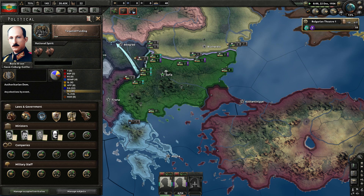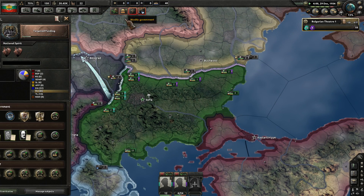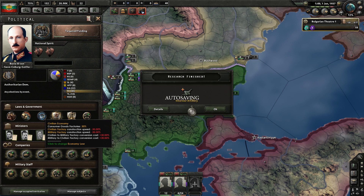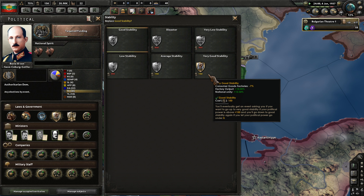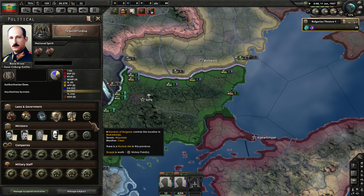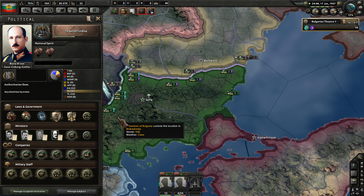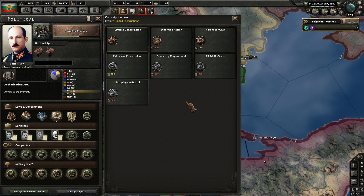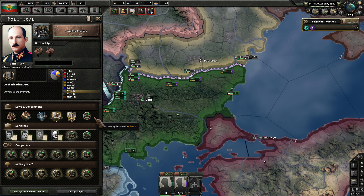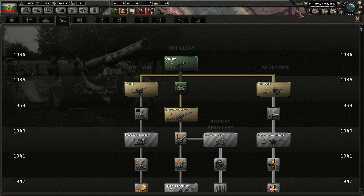Let's go targeted funding next to get those two extra civilian factories. We have no current national decisions to worry about. We do need to boost our popularity here eventually. We can now modify the government — world tension is sitting at 13%, so not quite there to make a change. Very good stability here. We've got to wait to get limited conscription or extensive conscription — we have to be at war for that one of course. Civilian economy — let's go from good stability up to very good. Something could pop off soon, maybe we just stockpile it for the time being.